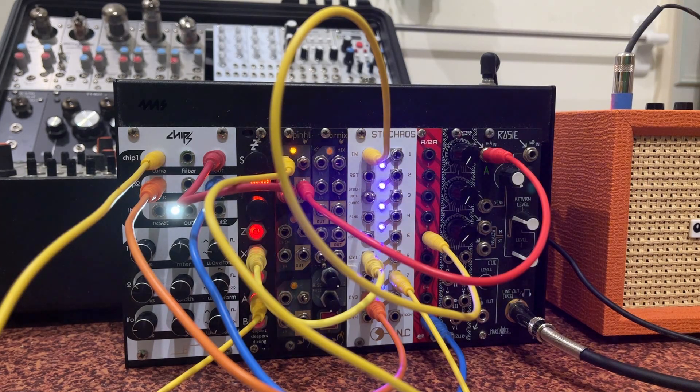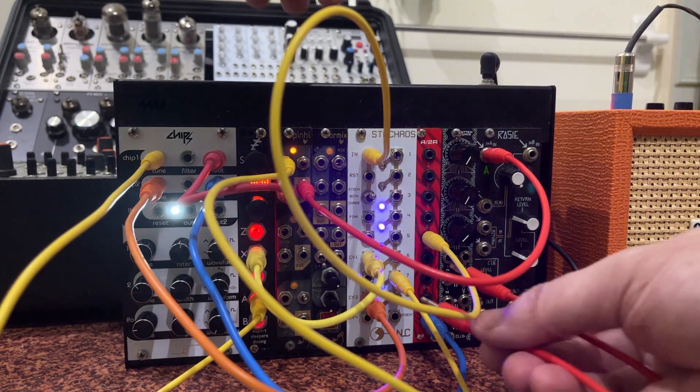There's one more thing I want to try. Chips has a filter input. As I said in the previous video, it's not a traditional filter like on a Moog — it adjusts the tone quality of the output of that voice. I'm going to use one of the remaining CV outputs and send it into the filter input on Chips. I've run out of yellow cables so I'm back to red, but that's all I've got. Here's that output going into the filter input, and we'll take a listen.